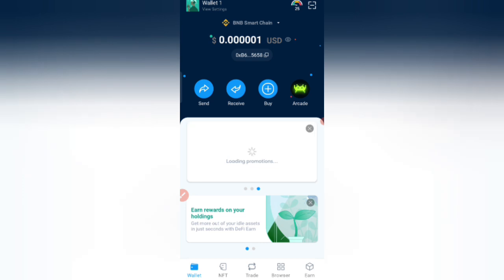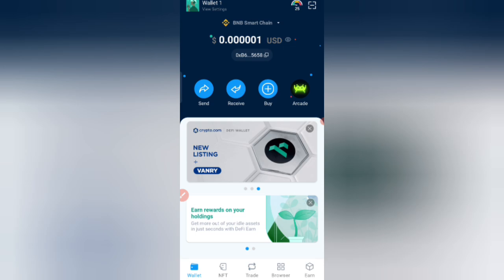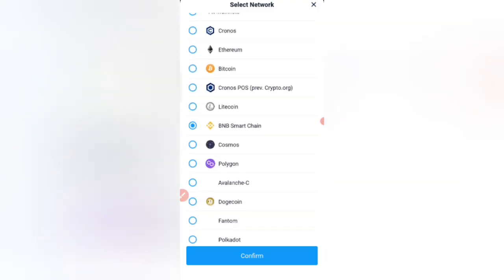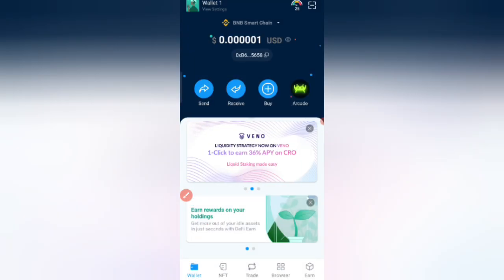After opening the description link, open your DeFi mining app. Then click on BNB Smart Chain and select it. Click on the confirm button as you can see on the screen, then click on the browser option.